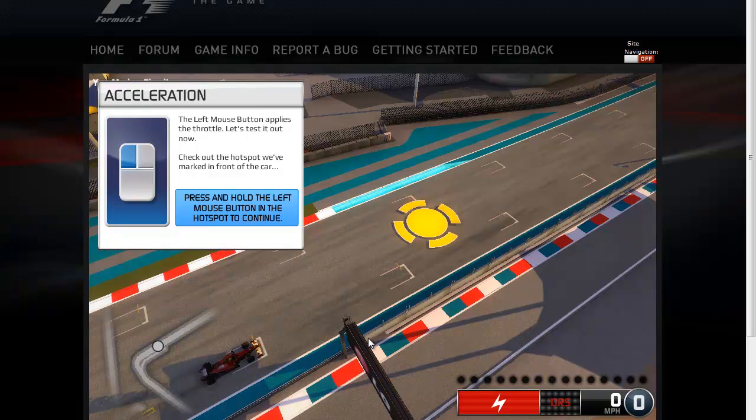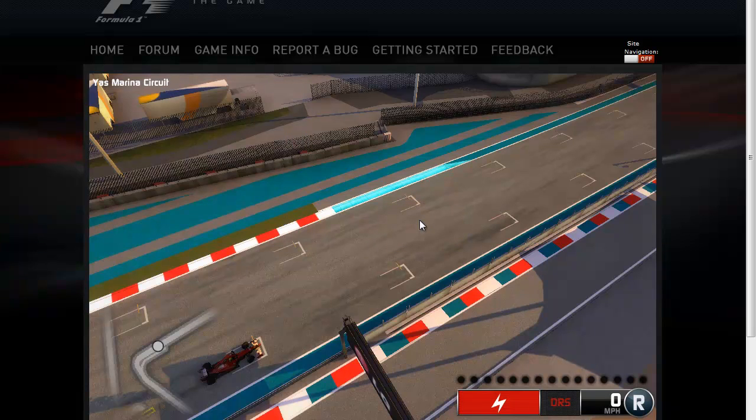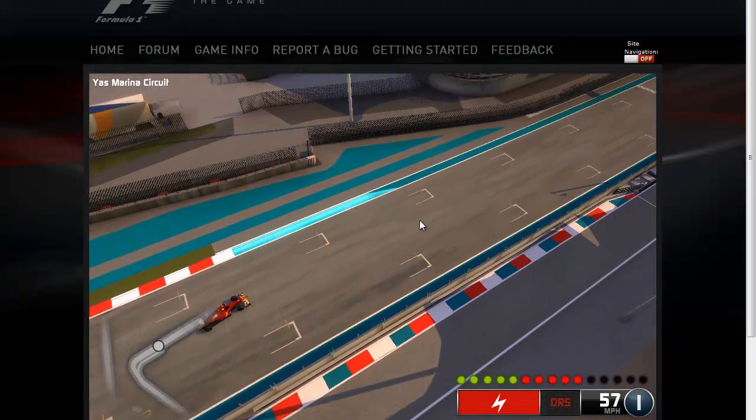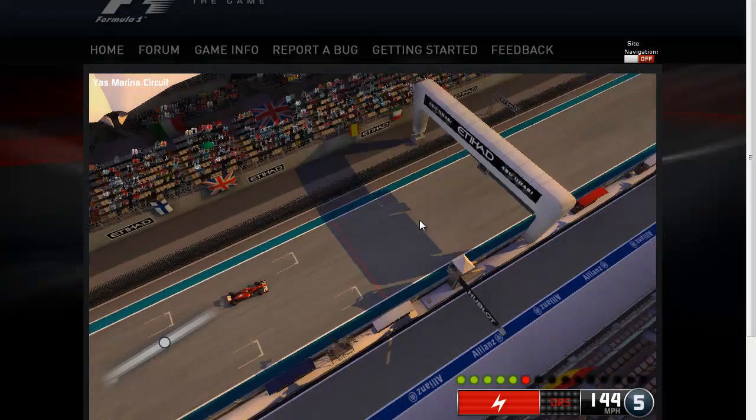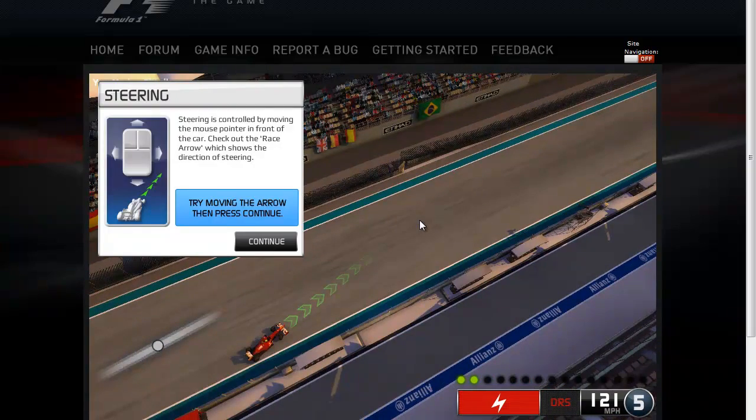Here we are at the start of the test drive. We accelerate using the left mouse button, so I'll go ahead and hold this down. You steer by moving your cursor around. It takes a little bit of finesse and obviously something I'm not used to, so this will be ugly, but you can kind of see how it works.